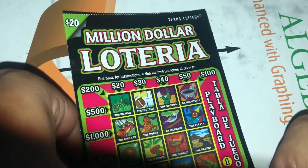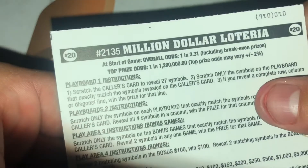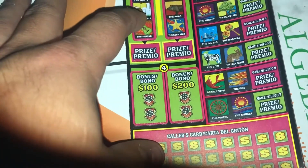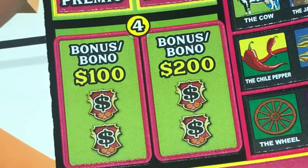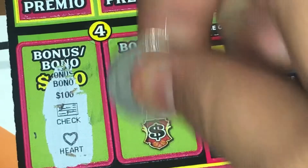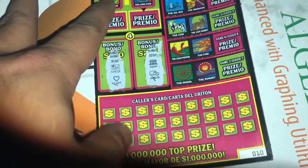We're going on to the next $20 ticket, which is the Million Dollar Loteria. We got ticket number 10, and the overall odds of winning is 1 in 3.31. We're looking for the bonus: reveal two matching symbols, we'll get $100. Let's go. Check — no. Bank on — nothing.